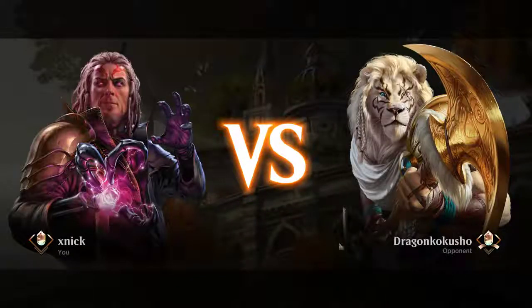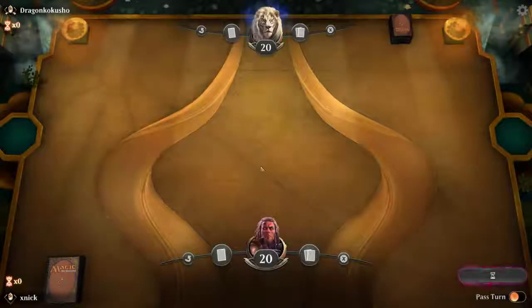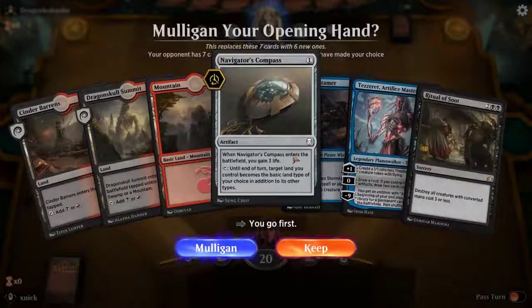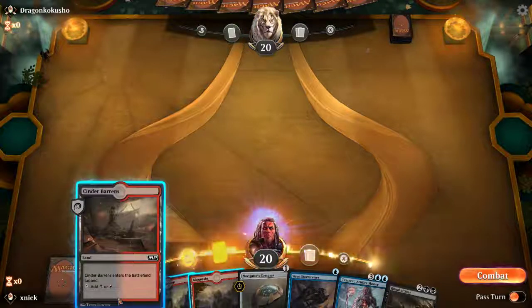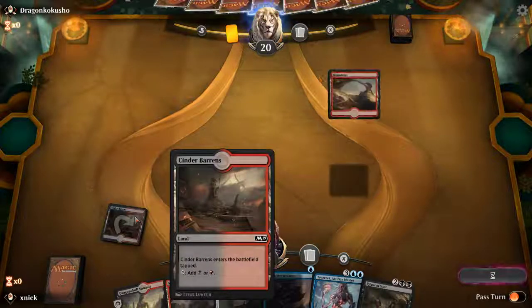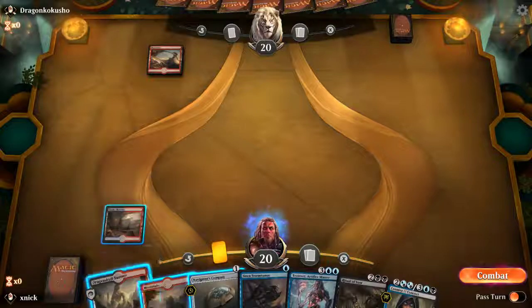Okay, one more time — this is going to be the final test game, and hopefully we get to see Nicol Bolas. We have the Navigator's Compass so we should be set for our colors, and we just need to be drawing more cards. Cinder Barrens — no rush into playing the compass just yet, better to drop our tapped lands first. I have a strong suspicion the opponent is going red and white.